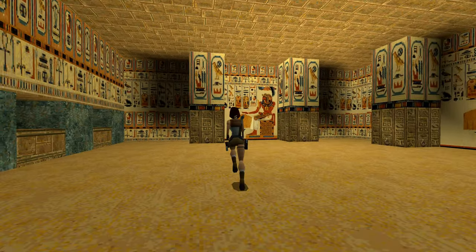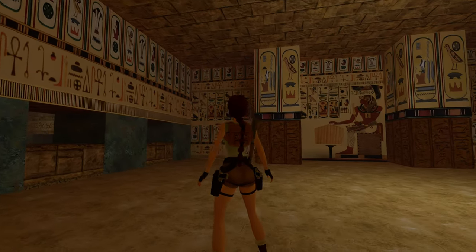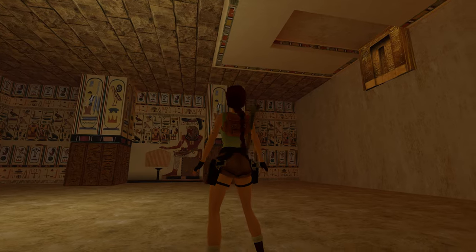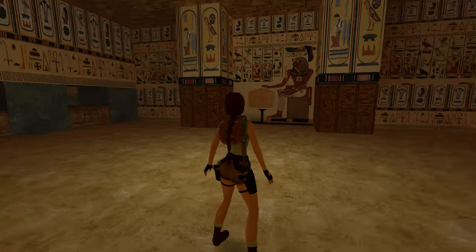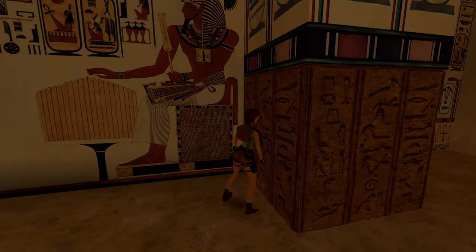A lovely glow up from its original form. Look at these hieroglyphs brought to detail — they actually look kind of hand-painted. Beautiful work. We've got a series of blocks here and we're going to make our way through each and all.